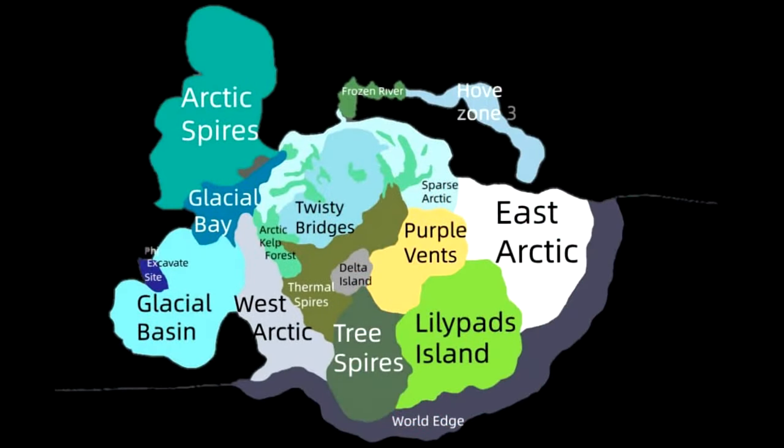Your beginning life pod spawns randomly in the Arctic Kelp Forest to Sparse Arctic biomes. So for consistency, and to make following this guide easier, we will start at the docks of Delta Island, or as many call it, Rocket Island.